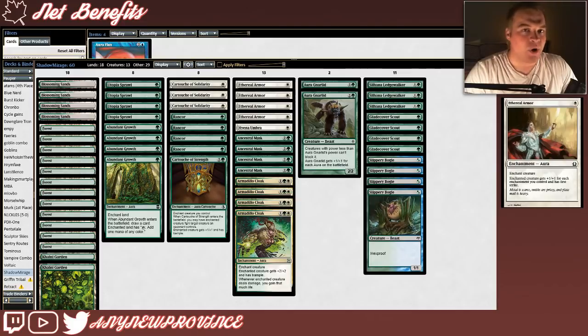Auras are a massive part of our strategy. I'm going to break down the ones that pay you off just for playing more enchantments while also providing a bit of extra utility. First, we have Ethereal Armor, which costs 1 white for an aura that gives enchanted creature +1/+1 for each enchantment you control and gives that creature first strike. Just like Aura Gnarlid, any creature enchanted with Ethereal Armor is going to get massive very quickly because of all the enchantments we have on the battlefield. The first strike is also pretty relevant — it turns any creature with an Ethereal Armor on it into a very good blocker.